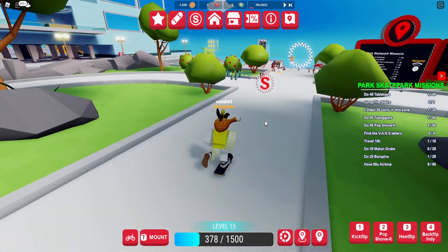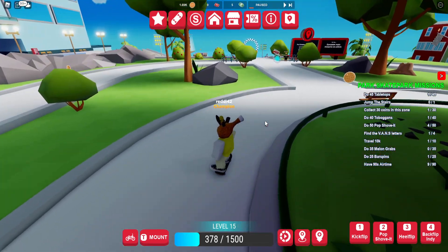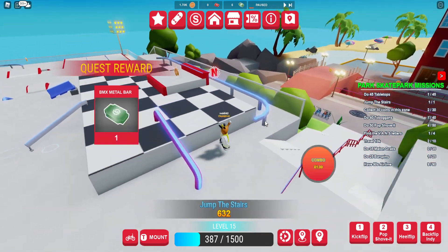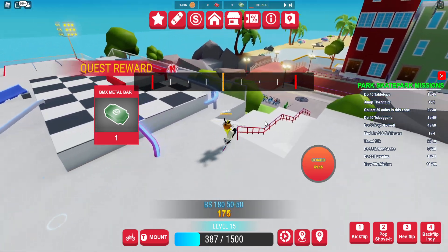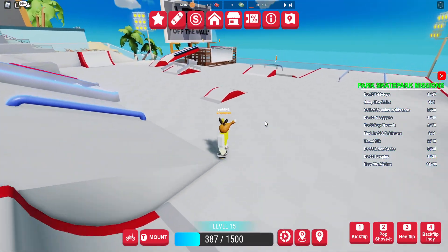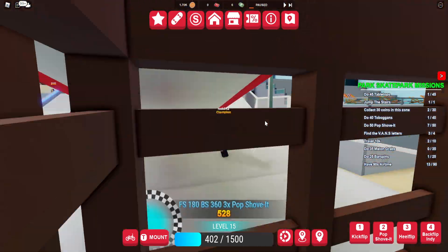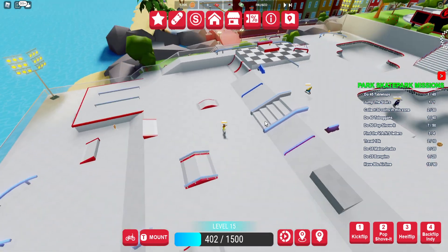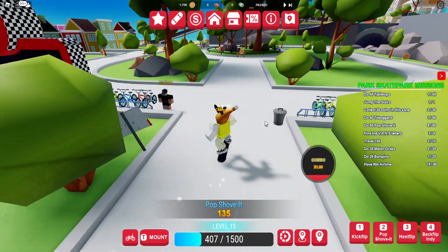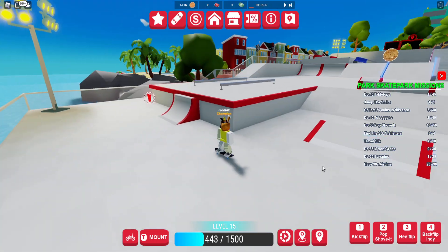Doing the scavenger hunt - get S here. There's a letter here, an N, if I can actually jump this. N here and I see an A over here - we'll be spamming this a little more often. There's an A and then we're missing one more. I have no idea where it is - let me find it. There it is in the corner of course.